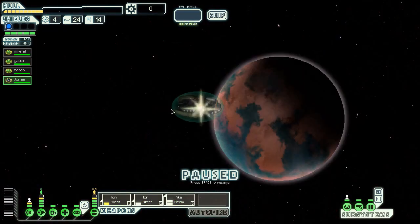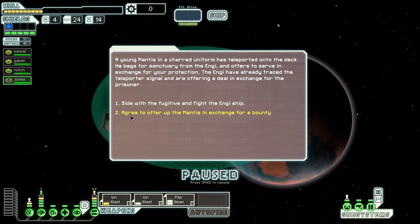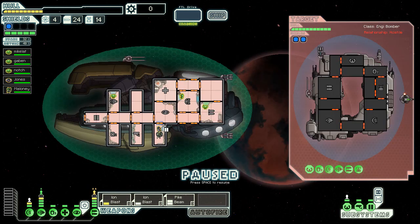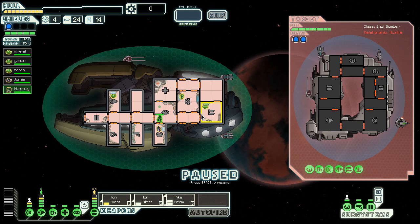Let's go to one more place — hopefully nothing that will screw me. An intruder on deck — I'll side with the fugitive and fight with the ship. Okay, cool — I got a Mantis crew member!